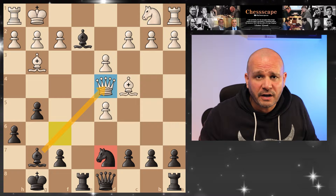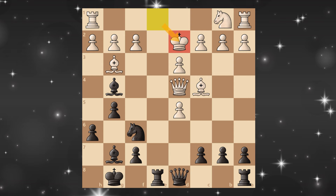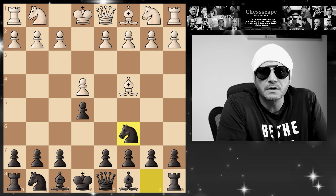Going to f1 with our king was dumb. He could have played king d2 instead and you're doomed — but knight check and you lose the queen on the next move. I understood my mistake: queen h5 was just bad.